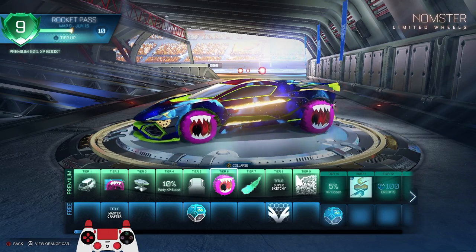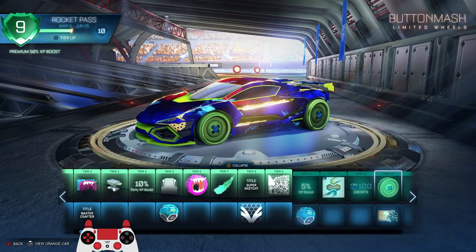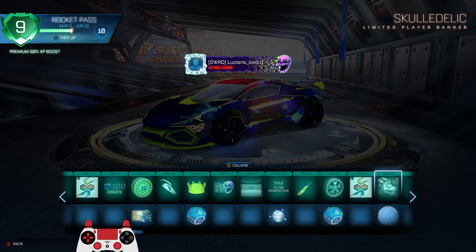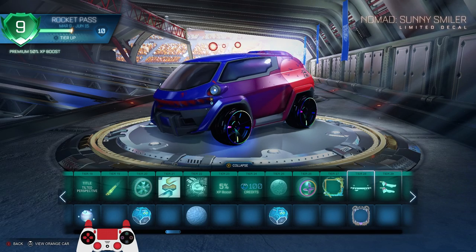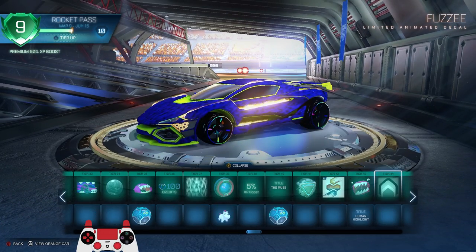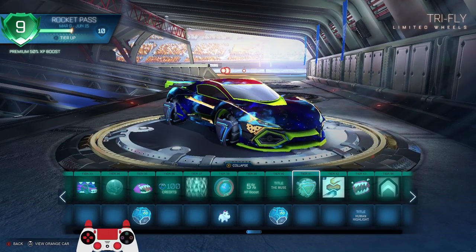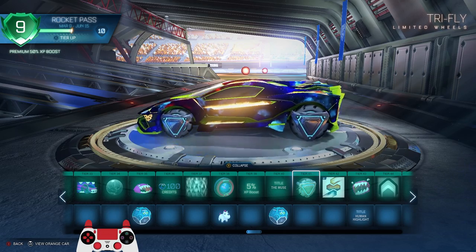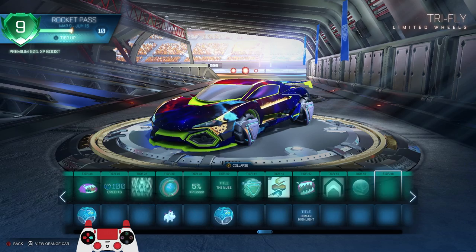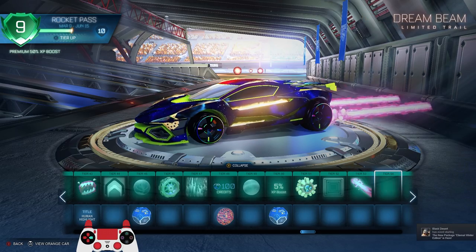The wheels are kind of cool. We got the Nomster wheels. I'm not going to go over every single item because there's a lot of items. I'll just go over my favorite items. I do like this banner — I think it looks pretty cool with the skull. Those other wheels I don't really care for. Most of this Rocket Pass is a little bit uninspiring to me. There's really not a lot that blows my mind except for the car. But these wheels are pretty cool.